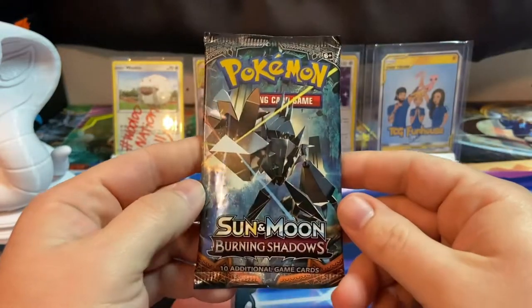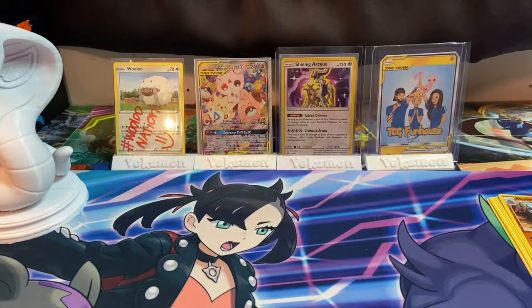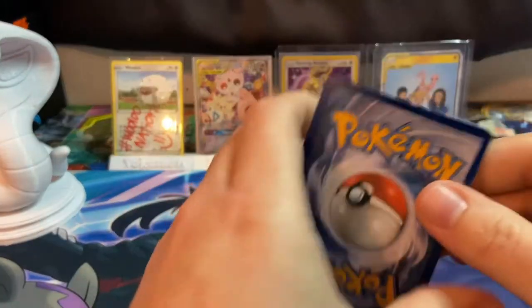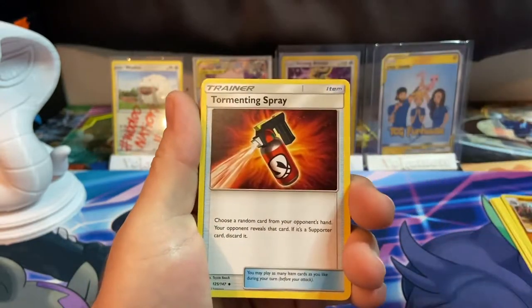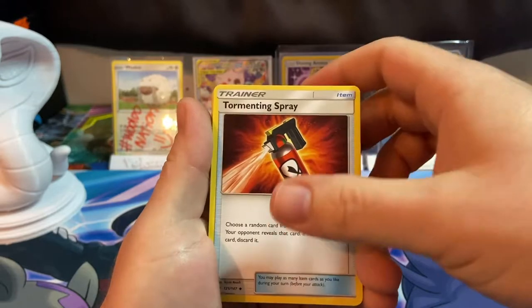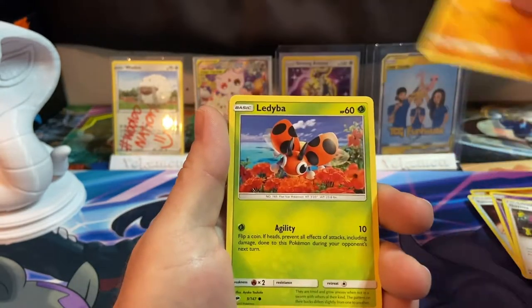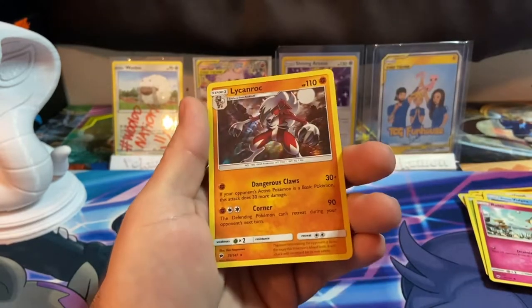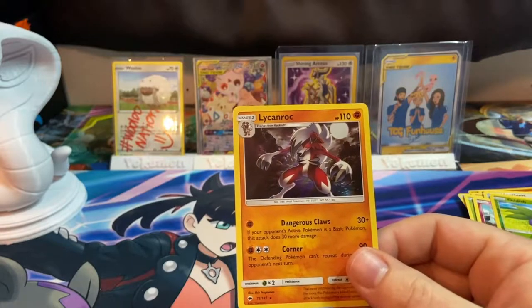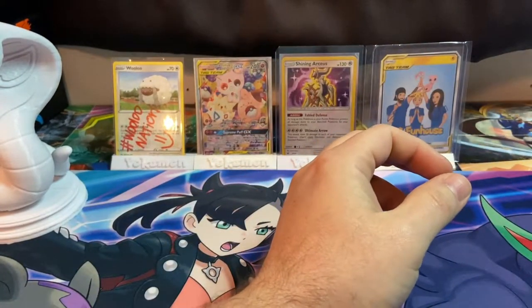Two packs left on the right side — Burning Shadows again. If we can get that Charizard or a gold card, that would be nice. Card got stuck together there with the code — that was weird. Another Dark Energy, Tormenting Spray, Whirlipede, Guzma, Mud Bray, Ledyba, Hoothoot, Alolan Vulpix, Ralts reverse, Oddish. Hey, a Lickilicky holographic — I'll take it, don't mind if I do!